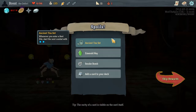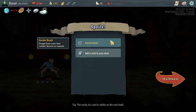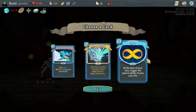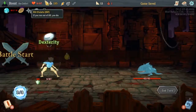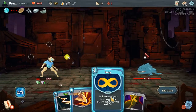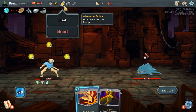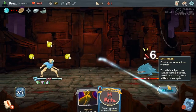Ancient Tea Stack — whenever you enter a rest site, start the next combat with two energy. Mirror Shield — five block and gain one Reflection. Or Loop. I think the three max HP is pretty nice, I'll do that. Eleven. We're going to have to draw — try this out for size. Yeah, we just need to defend pretty much. I'll still strike him.